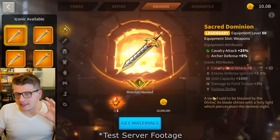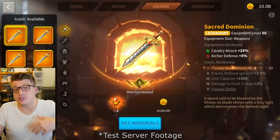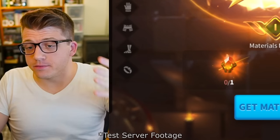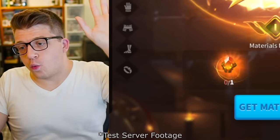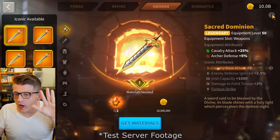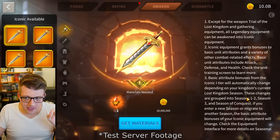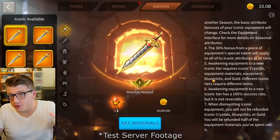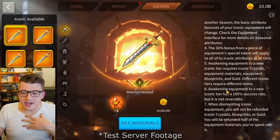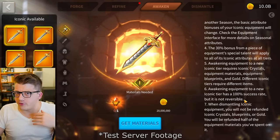Let's take a look at the iconic tier system — this is the brand new update to the equipment system. I did a previous video breaking down the costs for each tier, but a few more questions have been answered. If we tap the little eye at the top right corner, we learn a couple of new things. It says awakening equipment to a new iconic tier has a 100% success rate, but it is not reversible.